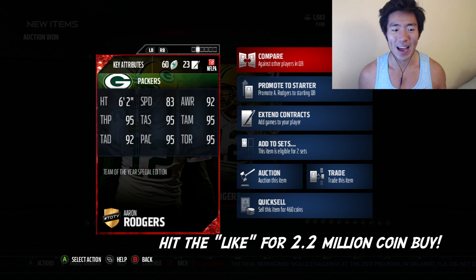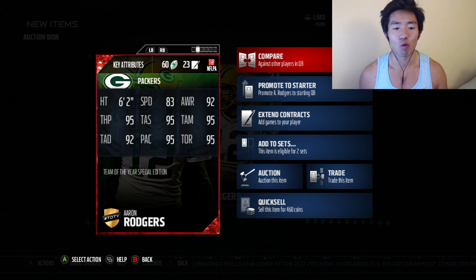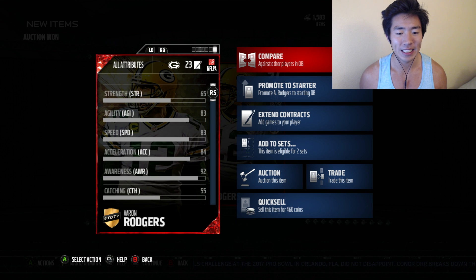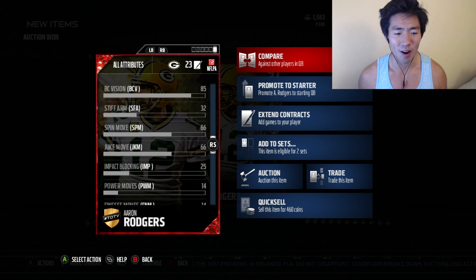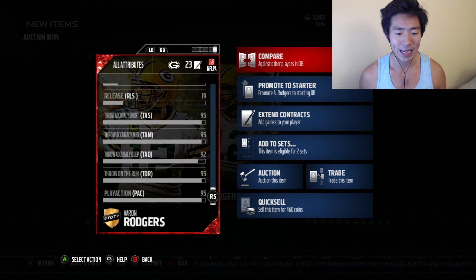83 speed, which is pretty dang fast. 95 throw power. 92 deep accuracy. 95 short. 95 medium. But 95 throw on the run is super clutch, with that 95 play action. Probably has decent acceleration — 94, my bad. But guys, this is a solid card. I mean, of course it's Aaron Rodgers, but really where it gets me is that throw on the run — that throw on the run is amazing.